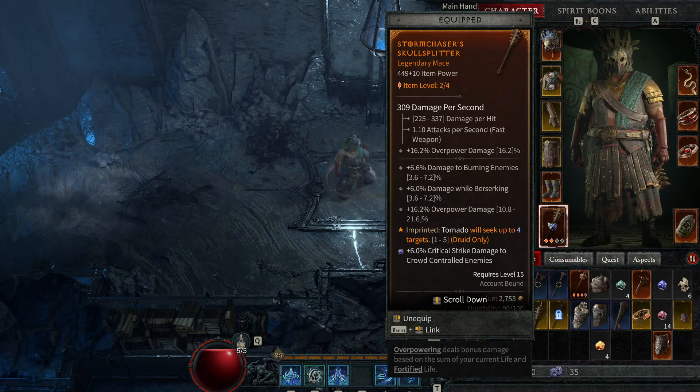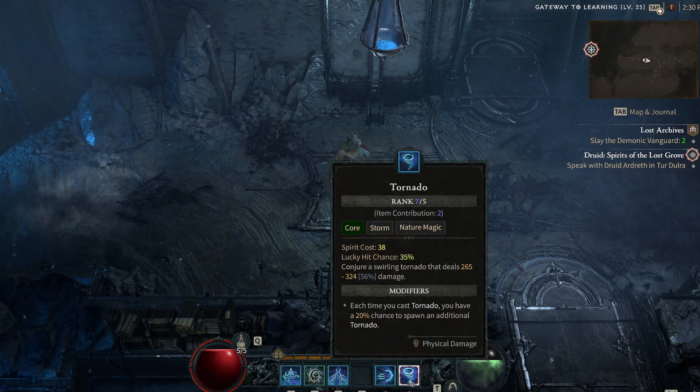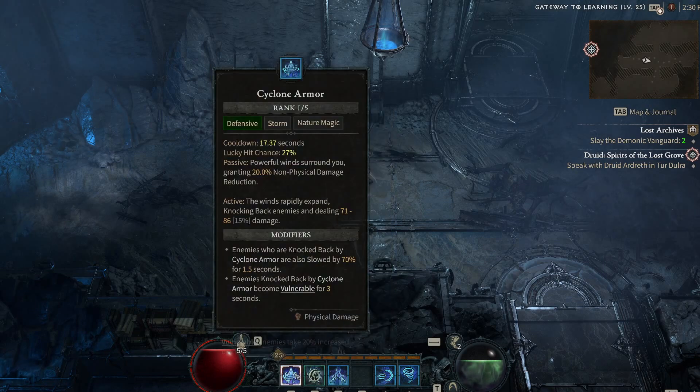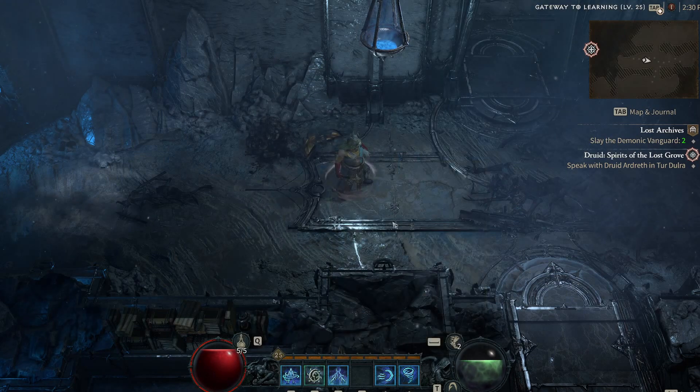If you don't have that legendary, the build simply won't be that effective. Now, first thing first, the build relies on three core skills: Tornado, Cyclone Armor, and Vine Creeper. Cyclone Armor will push enemies away, slowing them down and making them vulnerable, so you can use Tornado after. The same applies to Vine Creeper — it immobilizes targets for three seconds, so you follow up with Tornado.